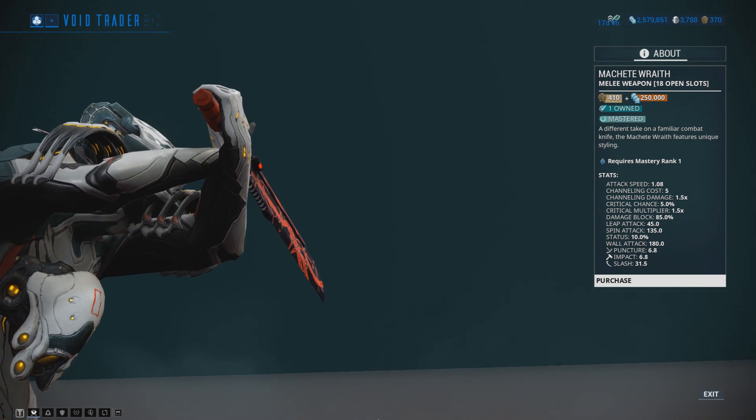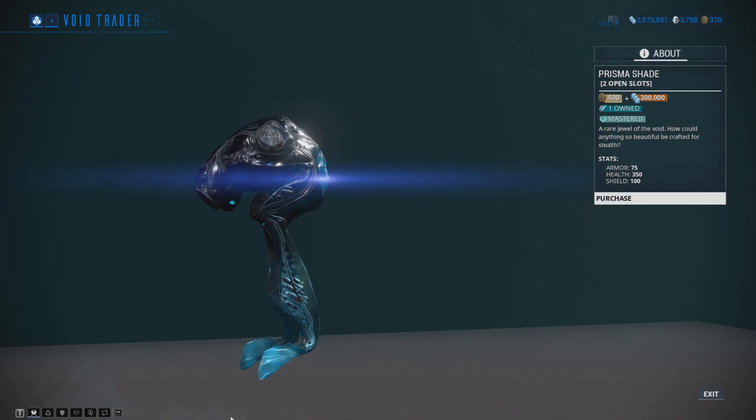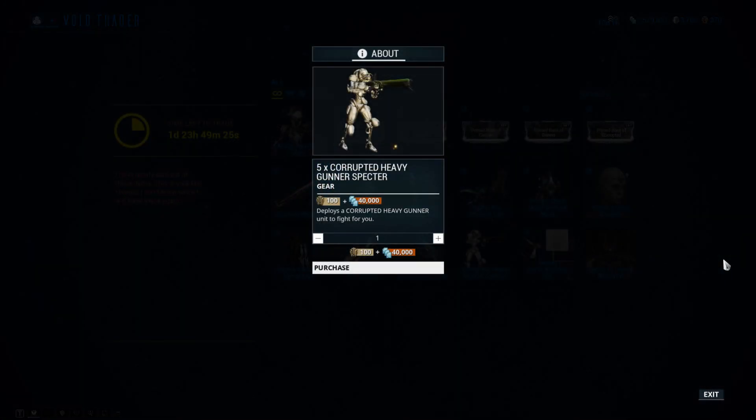As for weapons, we have the Machete Wraith and the Prisma Shade. We also have the Corrupted Heavy Gunner Spectre Blueprint.